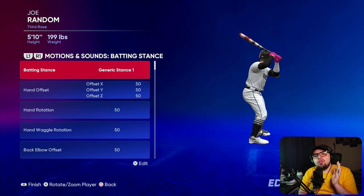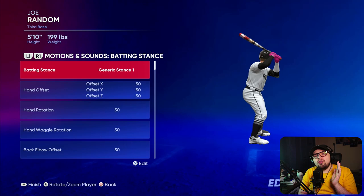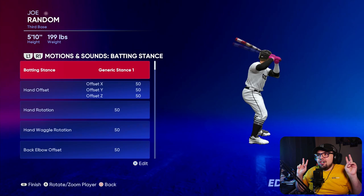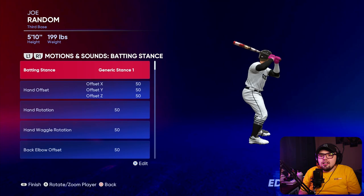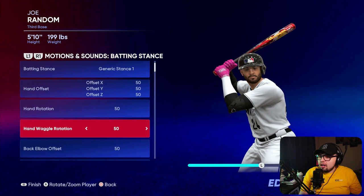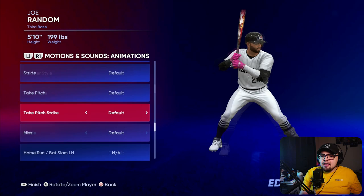First, I want to show you the process of what I did to find the different swing types. That term 'swing type' feels very generic and it's tough to identify what they mean by it. But I found out what they meant by going into the player editor and looking at all the motions you could adjust. When you go to edit any player or your ball player, you go to the batting stance creator, then go into the animations. In that section, you see the swing type — that's what they were referring to.